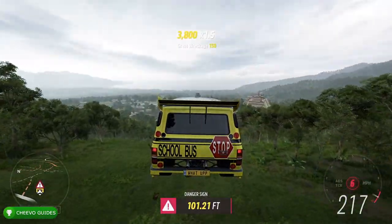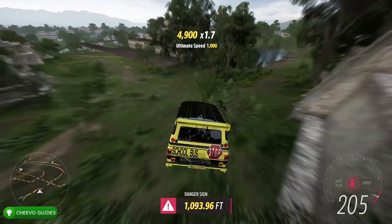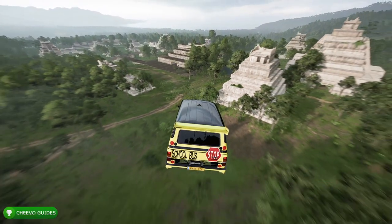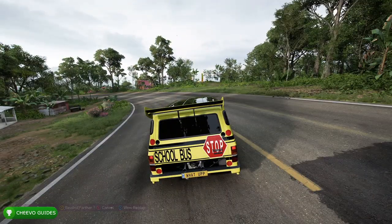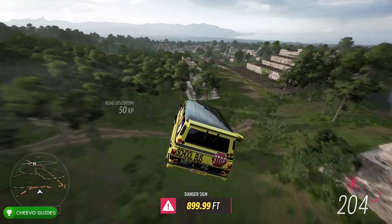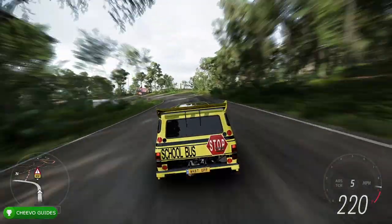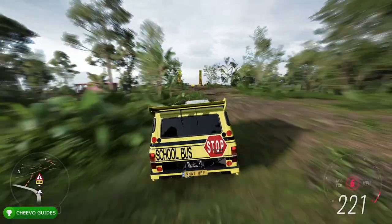Take advantage of the rewind mechanic so you don't have to manually drive back up every attempt. If you crash and it says 'failed' when you hit the ground, press Y a few times to rewind to right before the jump and adjust your angle. Aim to the left — there's a clear area there. Going straight means trees, and going right means crashing into a pyramid.